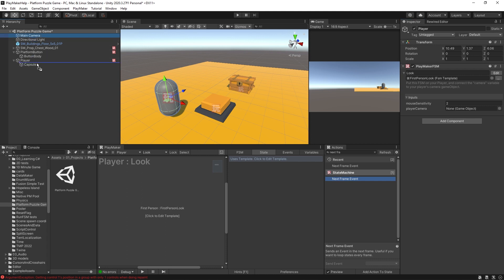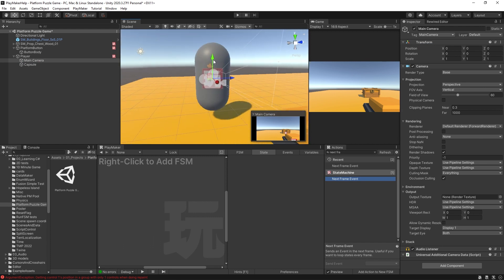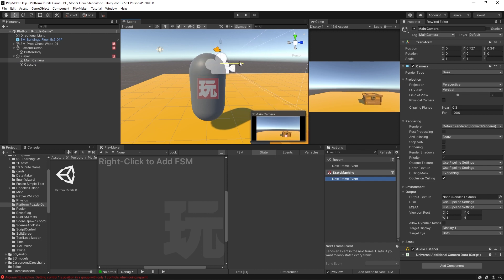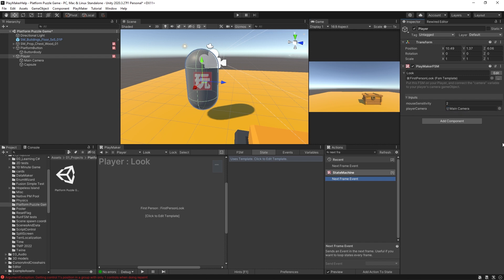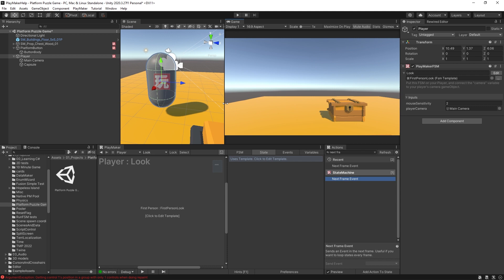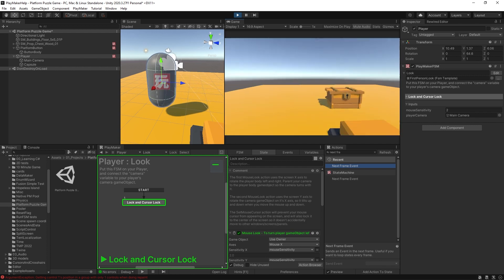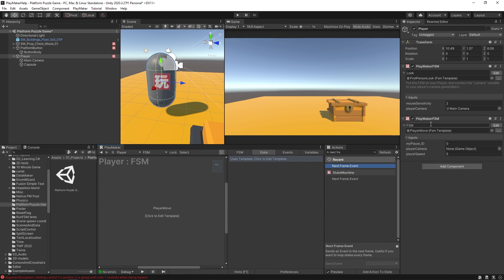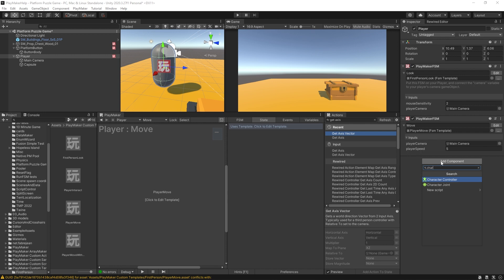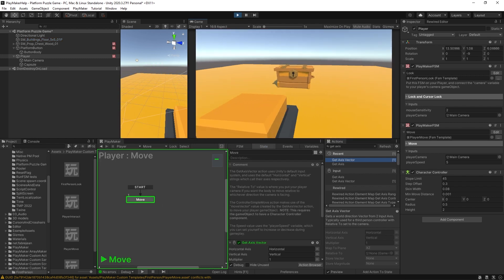I'll add the Main Camera as a child of the Player object, reset its transform so it centers up, then position it near the top — roughly where the eyes would be. I'll drag the Main Camera into the Look FSM. I'll also add an FSM using the 'Player Move' template, drag in the camera again, then add a Character Controller component. Hitting Play, we can now move and look around.